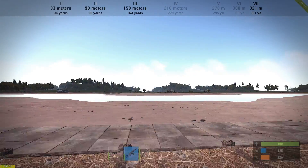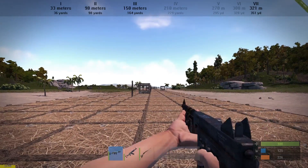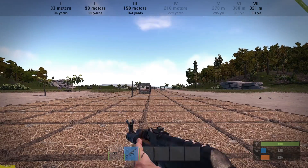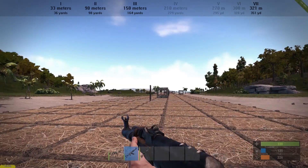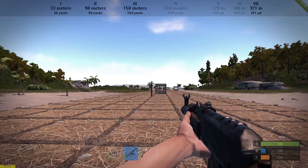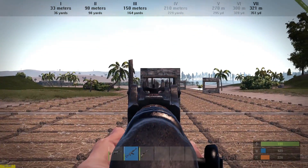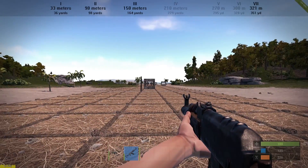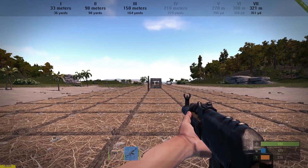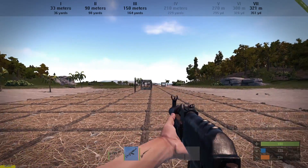Everything we shot here is represented with the green bars showing durability going down quite fast — this is another reason you should prefer single shot or burst fire compared to full auto.